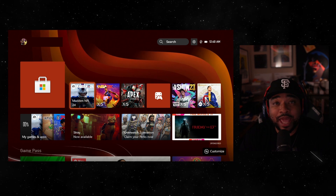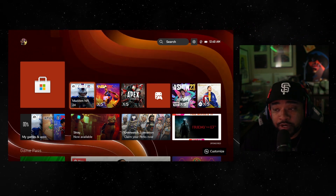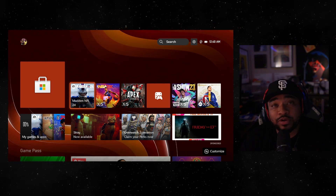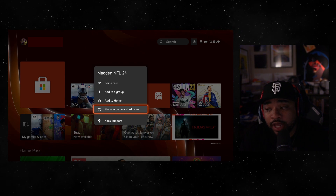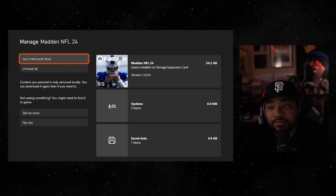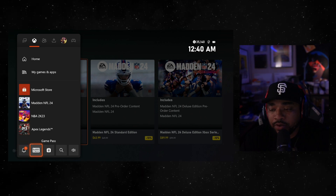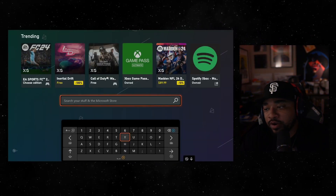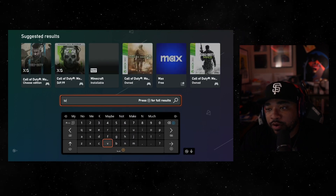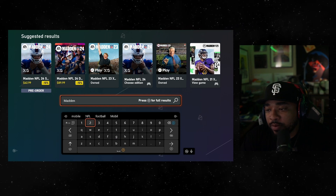You either want to search for Madden 24 in the Microsoft Store, or you can go from the front screen. I have the game pre-ordered, so my game is on the front screen. You hit start over the game, go to manage game, then see in store. It's no different than going to the bottom of your menu, going to the store, and then looking for Madden 24. I'm showing both ways just to help.